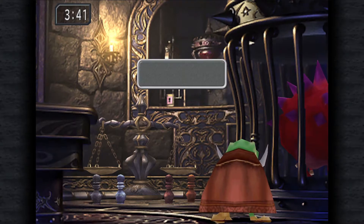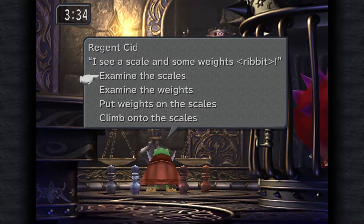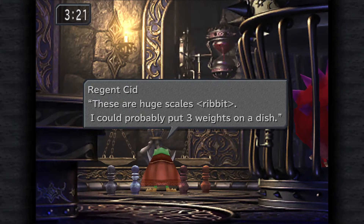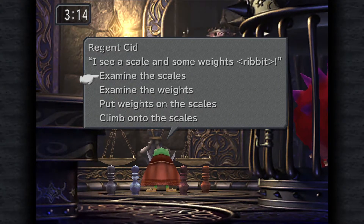Where do we have to go? We receive the hourglass key. I see a scale and some weights. Let's examine the scales. These are huge scales - I could probably put three weights on a dish. I've got to climb onto the scales in order to reach the hourglass. So we put the weights on the left scale and then climb on the right scale.